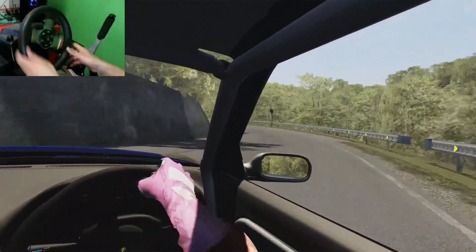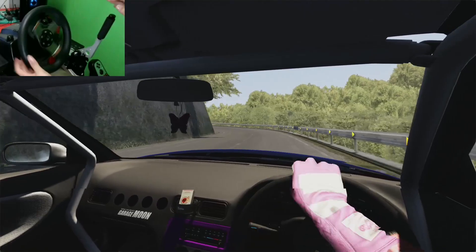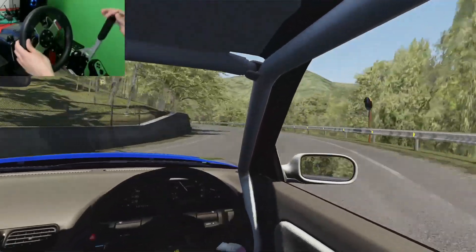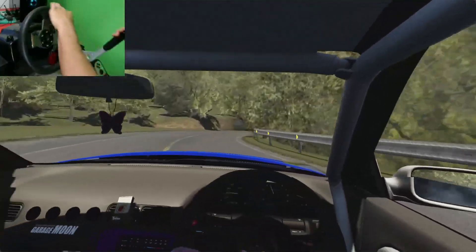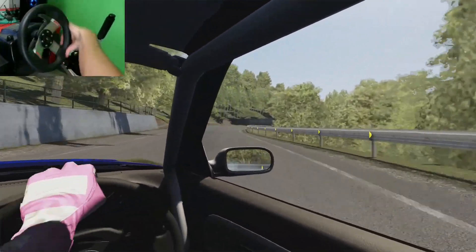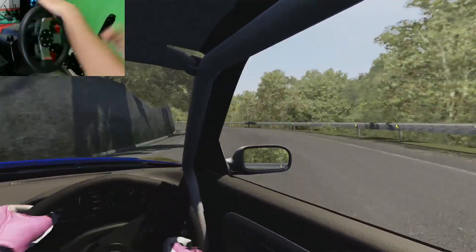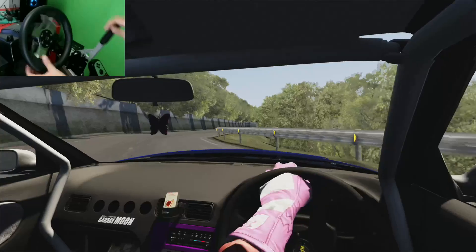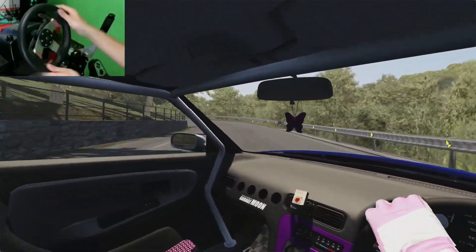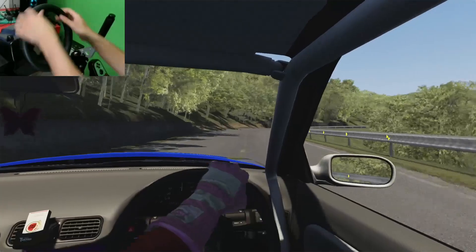I don't know the map well enough yet so I'm really just sending it around these corners - I have no idea what's around the other side, like am I going to come around the corner and stuff it? Imagine doing this at night. Ping pong, it also works. Still bogging in third - oh, that was a gutter tap.